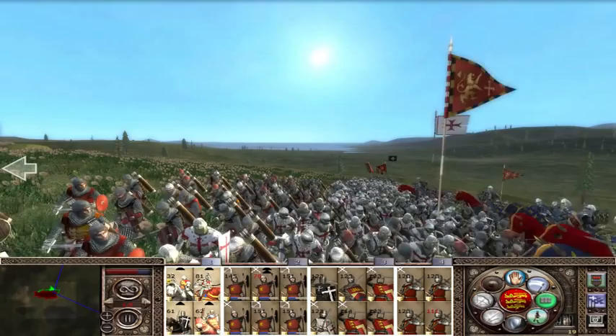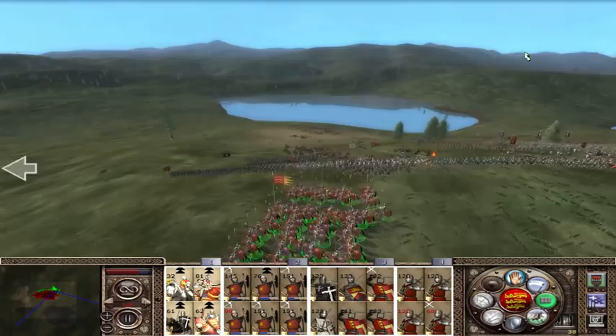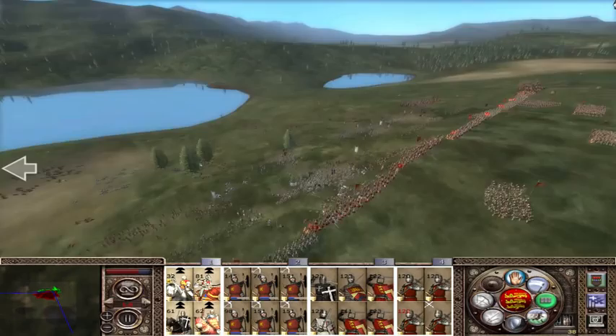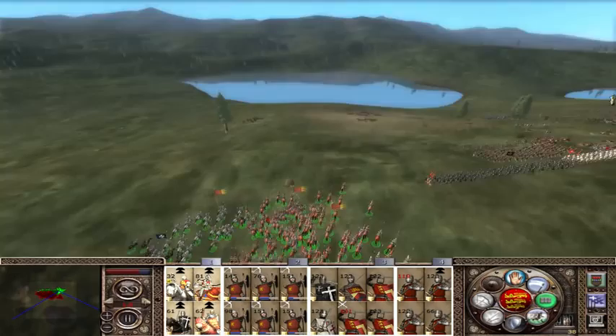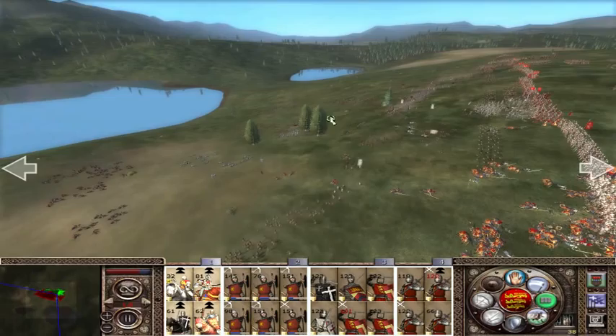Charging Templar foot knights — great plan. So deploy my cavalry. A few of the units are starting to break already — chivalry knights, shank. Bring them round on the flank. Actually most of their units are broken or fleeing.